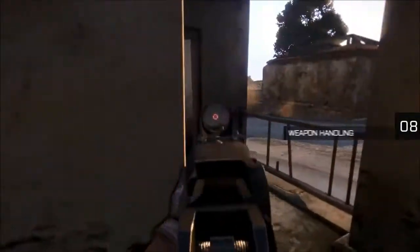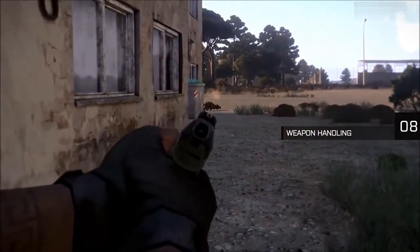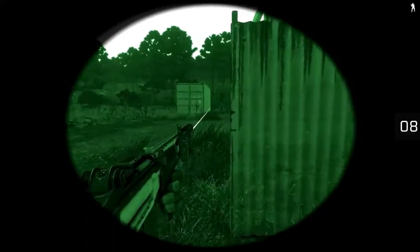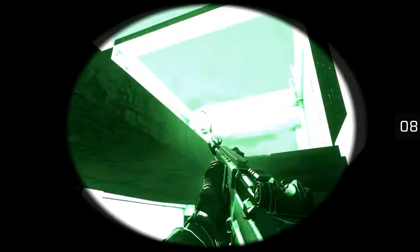You'll find that weapons have distinctive characteristics. At close range, for example, it'll be much easier to handle an SMG than a sniper rifle, and a pistol lines up on target far quicker than an LMG. Our recent improvements to weapon handling mean that, in Arma 3 at least, bigger doesn't always mean better.